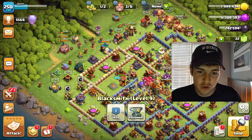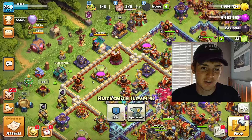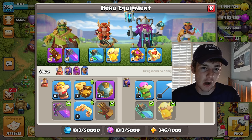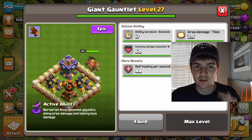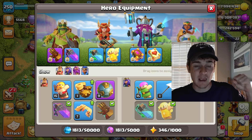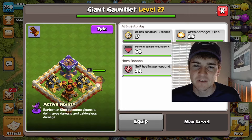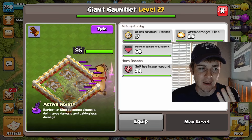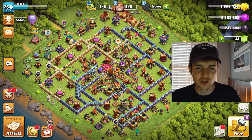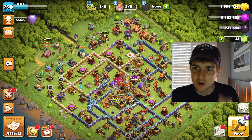My gem priority list goes as such: first, if you have any leftover gems, buy all five builders. If you have all five builders, next go in and buy equipment you don't have — priority for equipment has to be the giant gauntlet and then probably the frozen arrow. The giant gauntlet is a must-have; if you don't have it and weren't playing during that time, I'd spend the 1,500 gems for that. Third, upgrade that apprentice builder. Fourth can be one-gem donates, but only if you have a stockpile of gems.